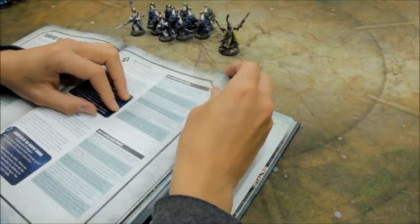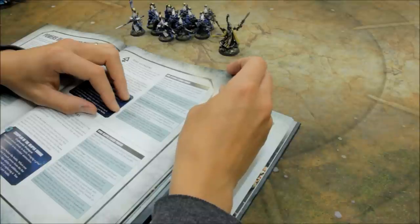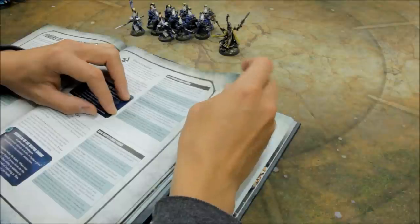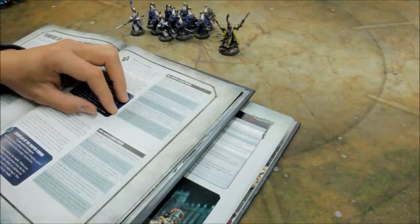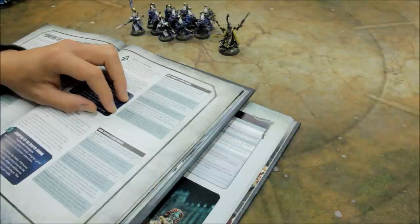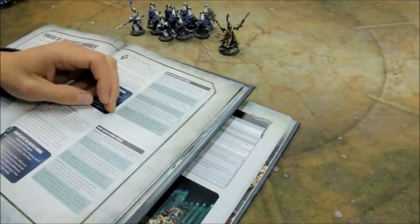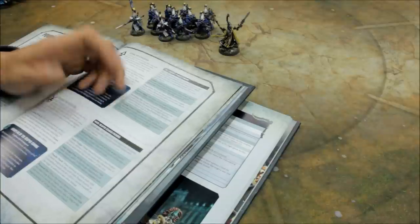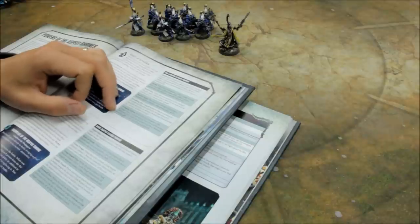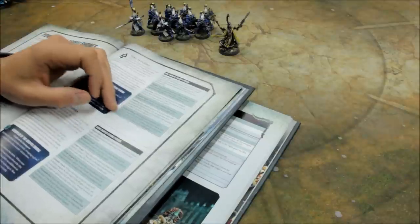You can go for Vengeful Strikes: whilst this unit contains a Dire Avenger Exarch and any models have been destroyed, resolving an attack made by a model in this unit gives +1 to the hit roll and the wound roll. I don't think it applies to shooting — it's attacks made by a model, so that would be close combat, giving twos to hit and plus one to the wound roll. But I thought to myself: why? I don't want them in combat. They're there for shooting, so skip that one.